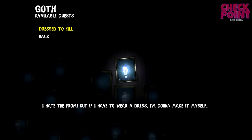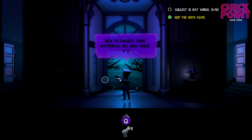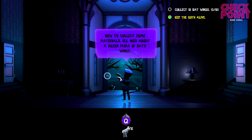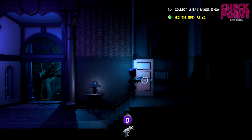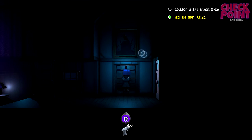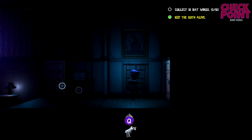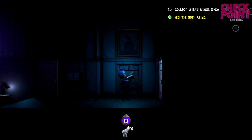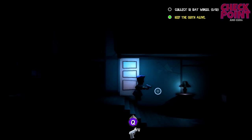Should we go with the jock? 'Dress to kill - I hate the prom, but if I have to wear a dress I'm gonna make it myself.' Are we in the same house? I'll need about a dozen pairs of bats - wait, why would you need that much for a dress? Let's go to the right this time. I think it's Q to fire so we'll find out.